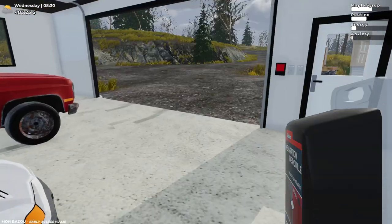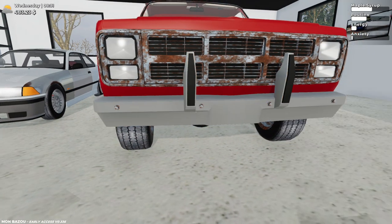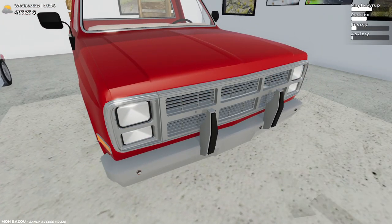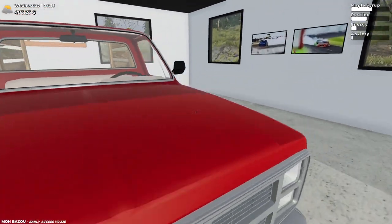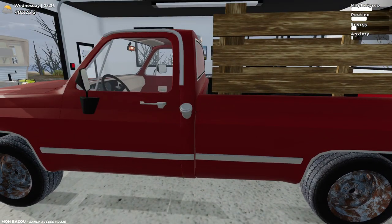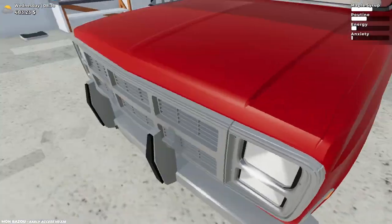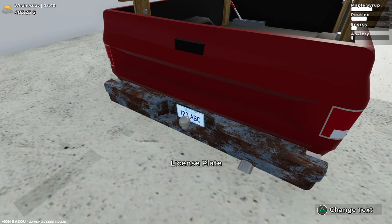Now for the rust repair kit, let's start out with the front end — starting with the bumper. Not bad. Next, the grille. Including the trim too? Including the trim! Oh nice, nice! I didn't expect the trim to get involved — I thought I was just gonna get the front grille part and that's it. So we got the trim involved, but we gotta fix the back bumper too.